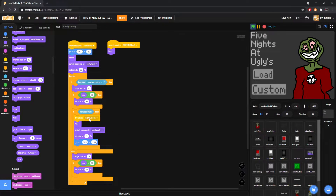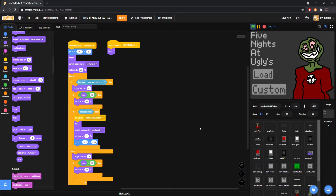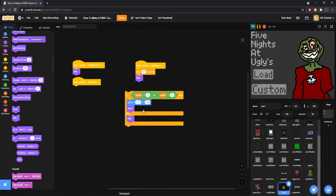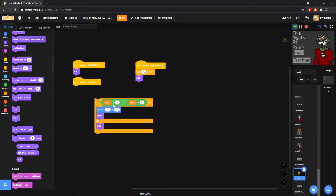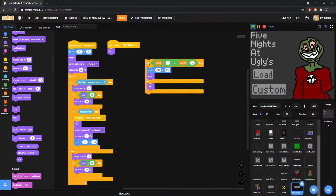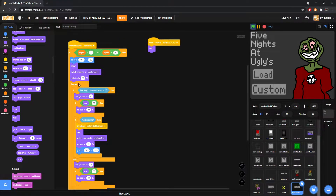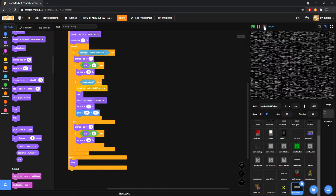Instead of broadcasting the night screen here, we're going to broadcast 'custom night screen'. Now we need to grab your star code and put it into the custom night button. Take out the top part of code and put the entirety of the normal thing in there — otherwise it's going to be hiding. If you load it up and don't have an account it won't show up, but if you do have an account it would show up along with the star.